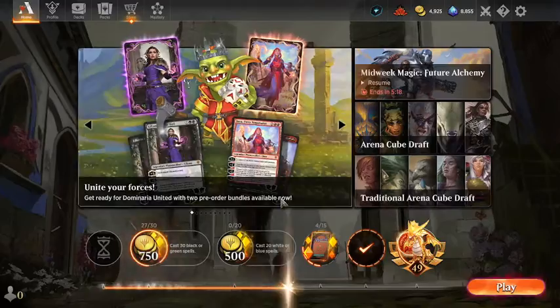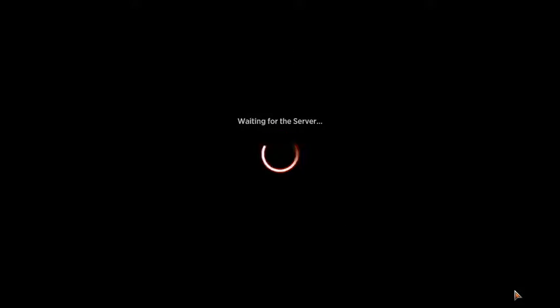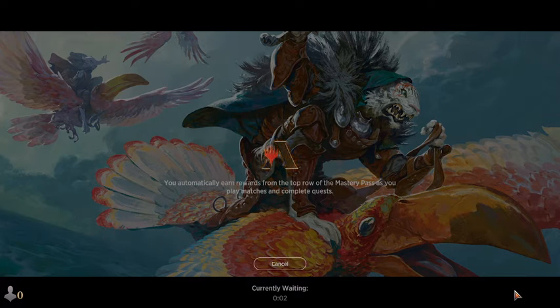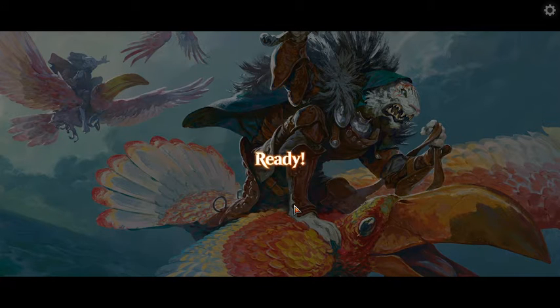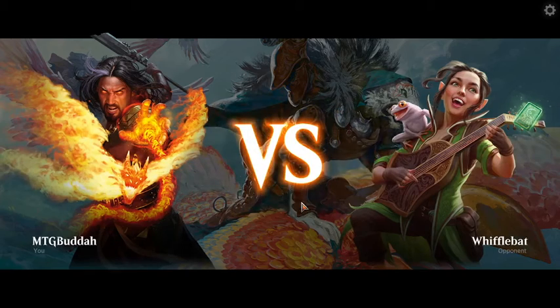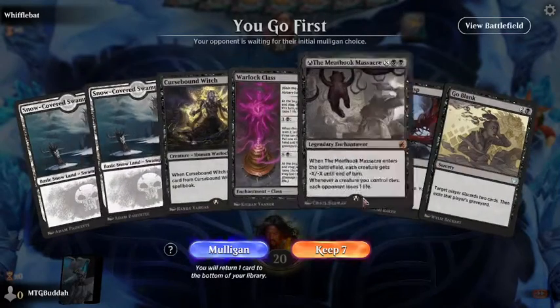I'm curious if I got my daily in. If I got my daily in, we are not going to play another game — we will just end the video here. We played a couple games with this and it seems pretty good. I need three more spells, so we are going to play one more game. Depending on what the matchup is, I might get my three spells in and see what happens. If it's a bad matchup, I might just play for the three spells and then concede. I mostly built this deck because I needed to get some black spells for a daily, so I decided why not do a mono black deck.